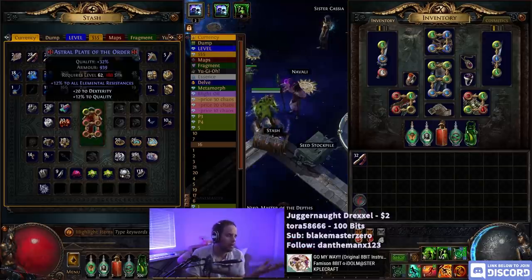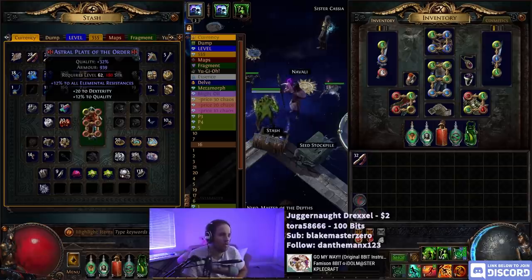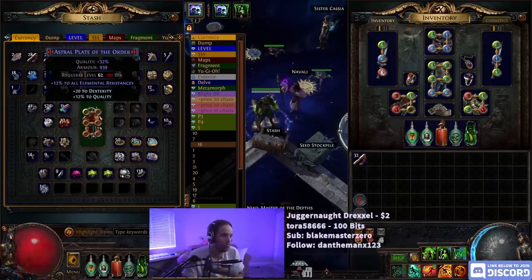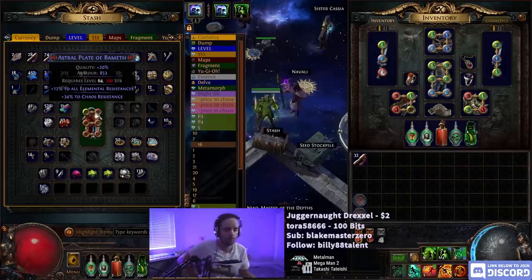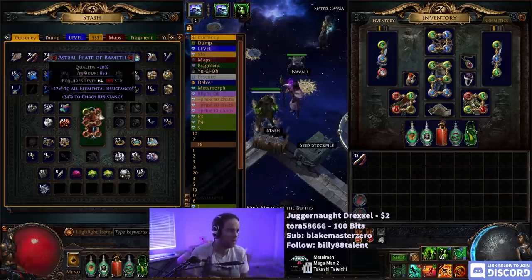We need to alteration this until we get a high cold or fire resist, then regal it and hope we get something we can remove. If we get a high cold resist, then all we do is fizz-slam it until we get the explodey mod, and then remove the percentage of physical damage taken as lightning. Chaos resist is nice — so we regal this and hope to get something we can remove.